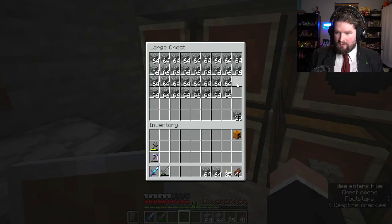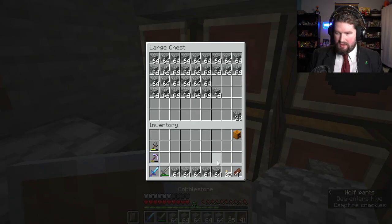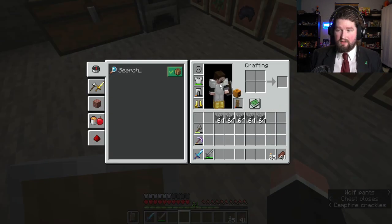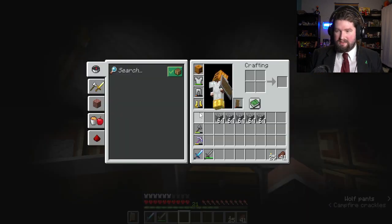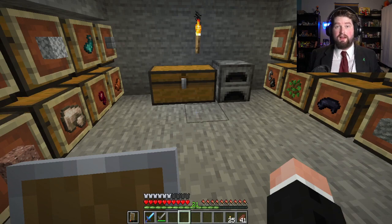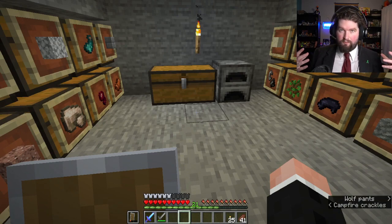I'm gonna grab just a bunch of cobblestone. And I'm going in prepared this time, so I've got a carved pumpkin. It's gonna be annoying to look at while I'm in there, but for those who don't know, if you put a carved pumpkin on your head, Endermen will not attack you.